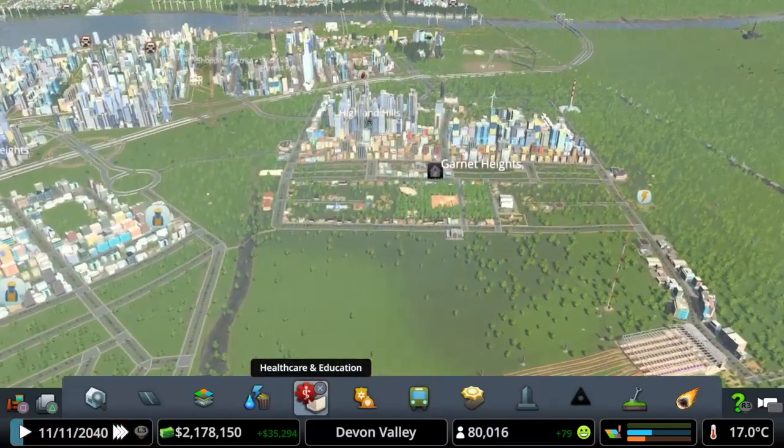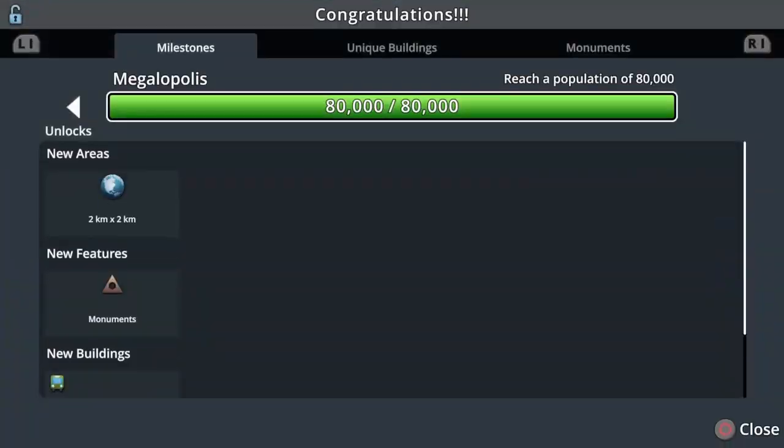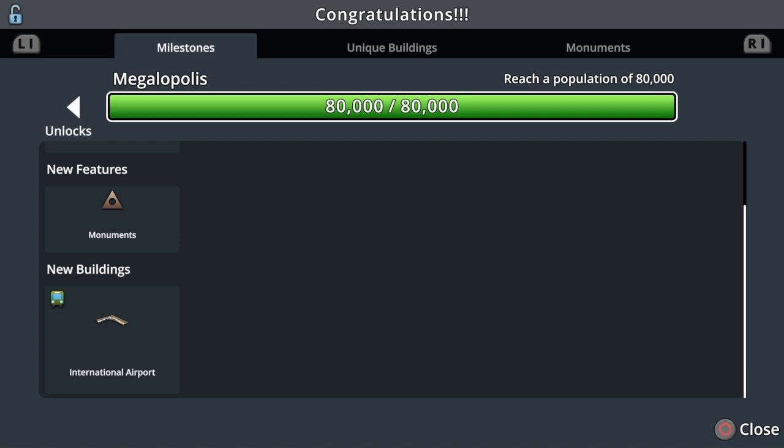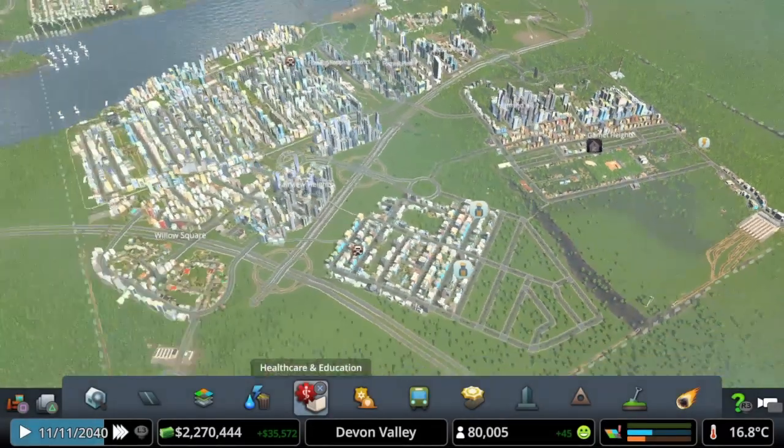There it is - 80,000 people! We should have hit that monument, I don't know why it's not come up yet. There it is guys - 80,000 people now live in our megalopolis. I'm well happy with that, I think that's amazing that we've hit that. We've now got the International Airport monument and another square. We've got 80,000 residents, it's taken us 18 episodes to get here.